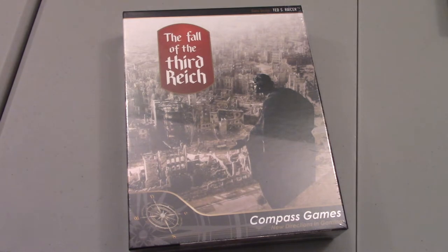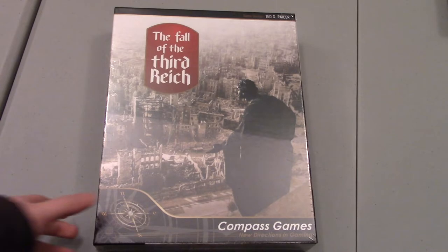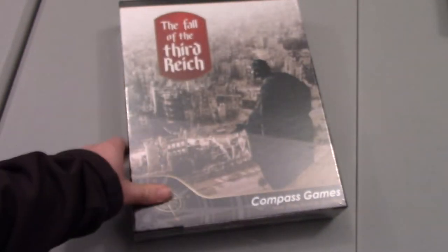I have a lot of Ted Racer games, and I decided to expand that Ted Racer collection by at least one more. This is one I've looked at for a little while — it's been out for a couple of years, so I'm actually a little behind the times. It's a World War II hex and counter game, and you can see the map here. It's going to be a pretty big map — two map sheets — and covers the fall of the Third Reich.